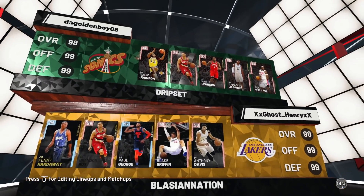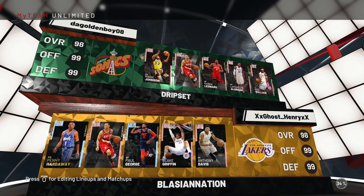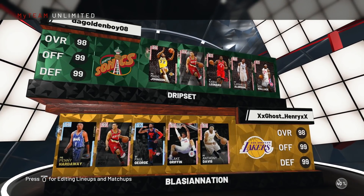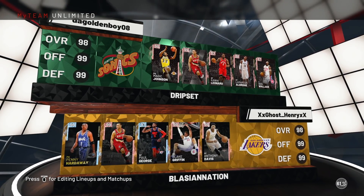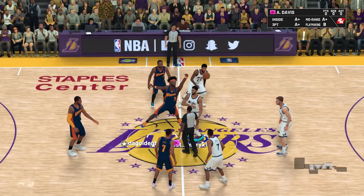Our matchup for today: Magic Johnson, Brandon Roy, Kawhi Leonard, LaMarcus, and Ben Wallace — some heavy defense on that lineup. Magic versus Penny should be a good matchup since a lot of people are contemplating between the two players. This should definitely be a fun showcase. Let's go out there and get this dub.